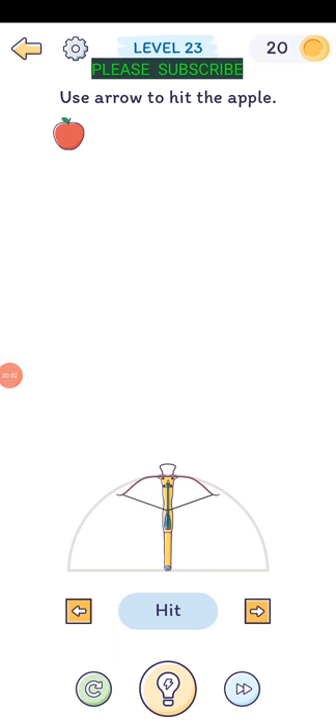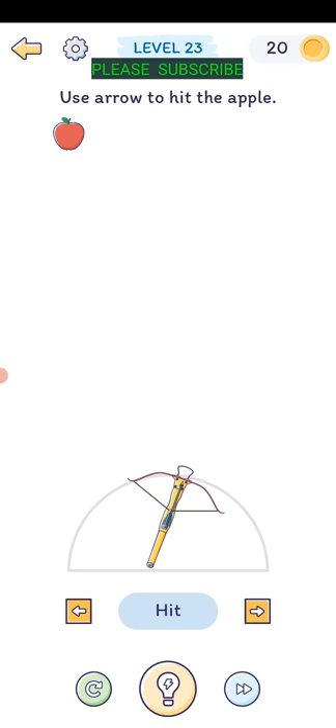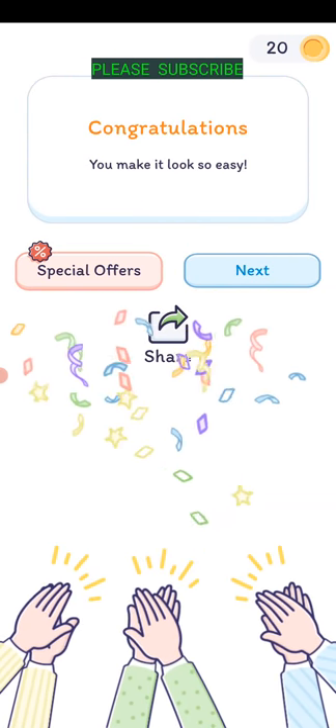Level twenty-three: use an arrow to hit the apple. Let's aim at the word 'apple' and fire away - there we go. Congratulations, doesn't it make it look so easy?